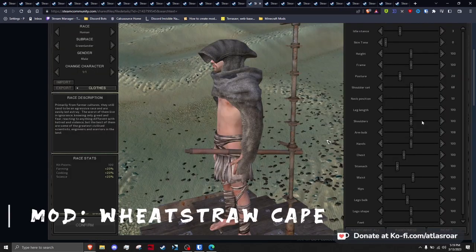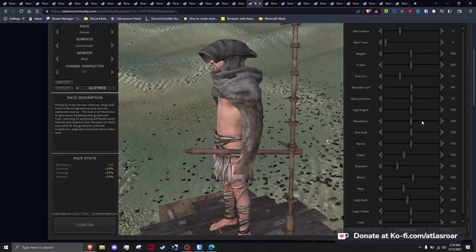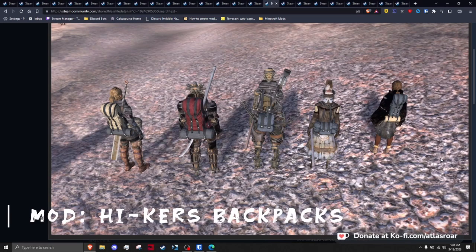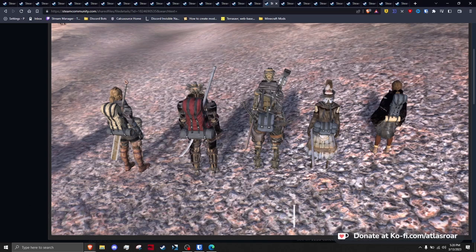Accord's Wheat Straw Cape adds a cloth cover cape that goes in your shirt or belt slot, thematically fitting the nomad theme. Accord's Hiker Backpacks adds three textures and three size variations of backpacks that can carry a large amount of items and are beautiful to look at.